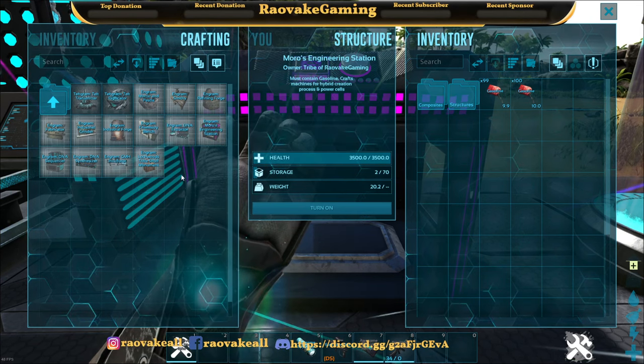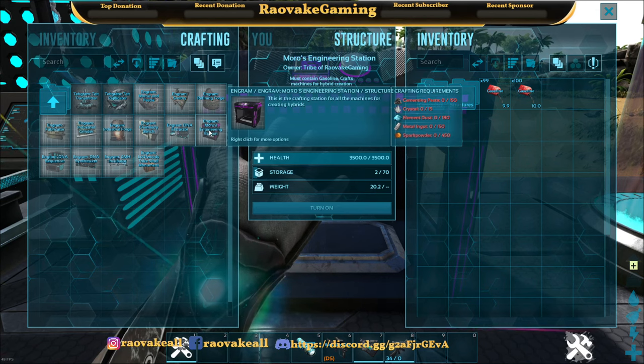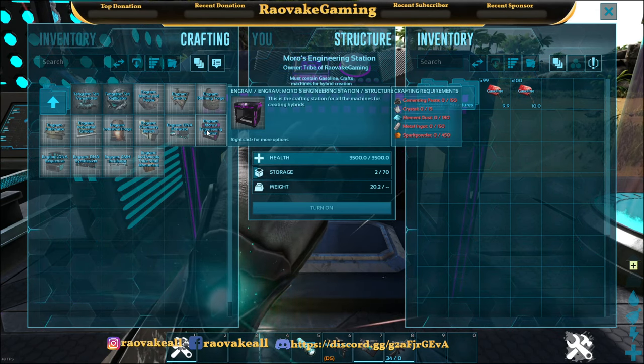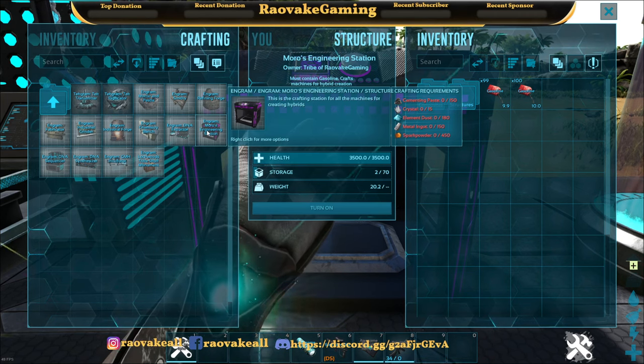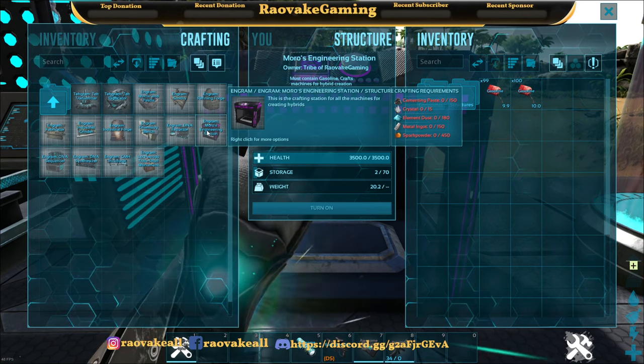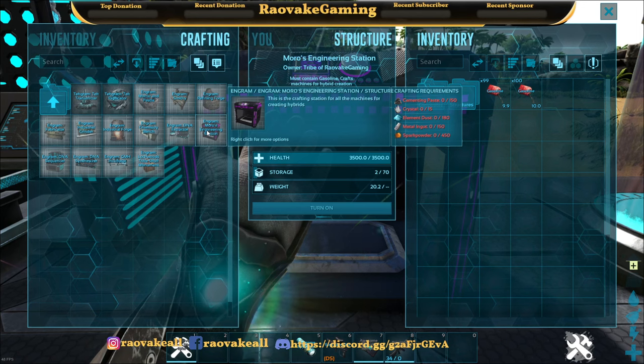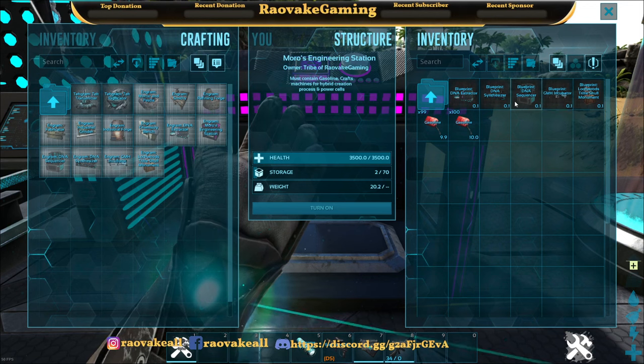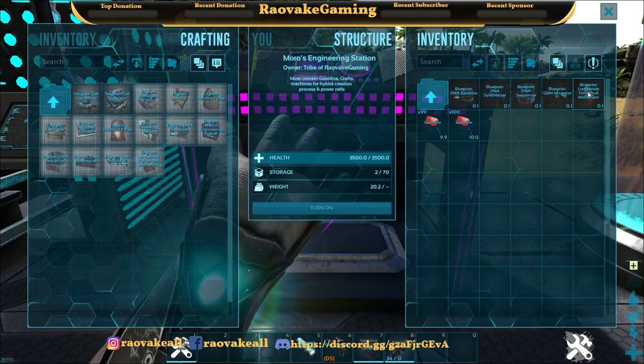All of this mod's stations start with Moro's Engineering Station. To craft it you need Cementing Paste, Crystal, Element Dust, Metal Ingots, and Spark Powder. And then you can see the rest of the stations pop up once you have the station built.